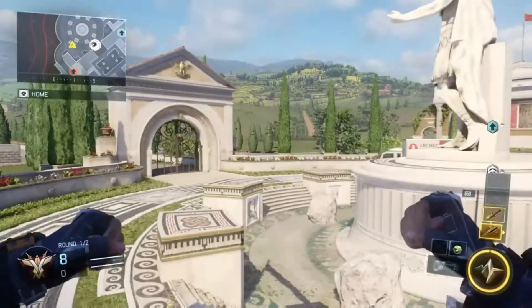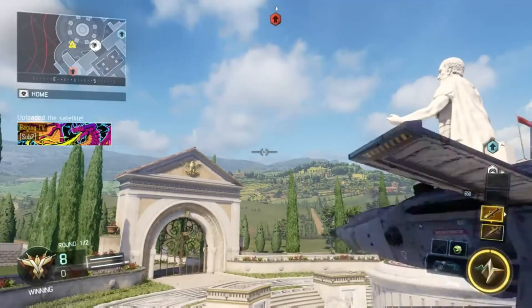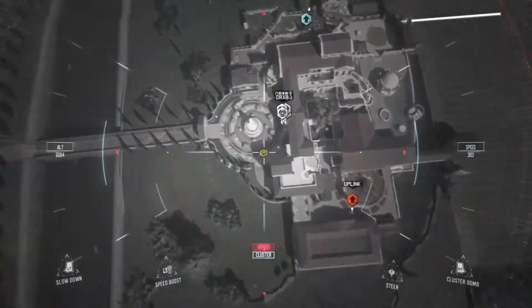What you will need to do is pull out your dart, make sure it's in your hand, and then hover over the hellstorm. Throw your dart into the air — doesn't matter where, just throw it — and then while it's in the air and out of your hand, activate the hellstorm so it comes out. Then just kill yourself with the hellstorm.